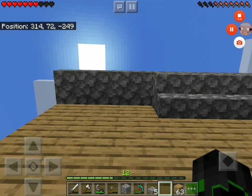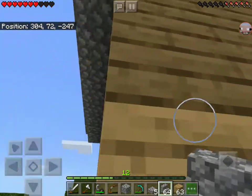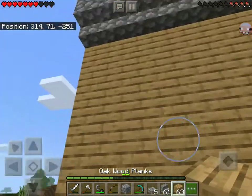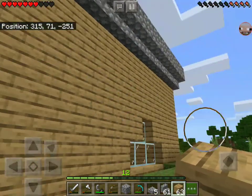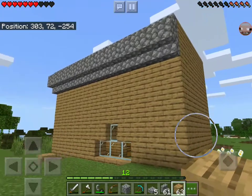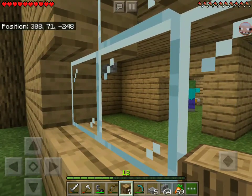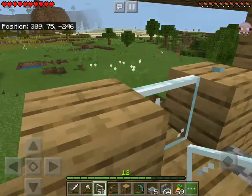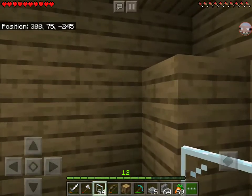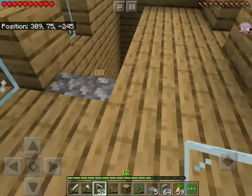I need to go mine some cobblestone — oh, I just realized I have a stack of stairs in my inventory, I'll just use that. It's looking horrible from the back. Maybe I'll build a platform of sorts — nah, I don't think I can fix this. I have a pack of zombies in my house, so I'm just building a window right now. I think this place is now livable. There we go — this is looking great.